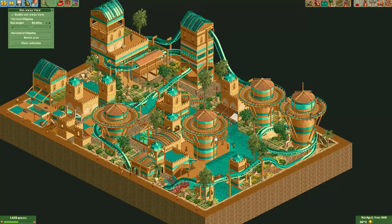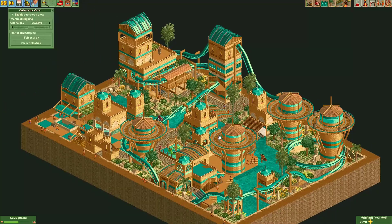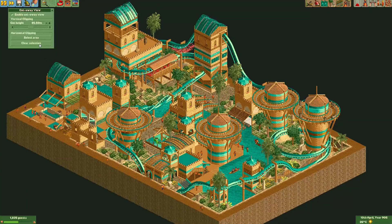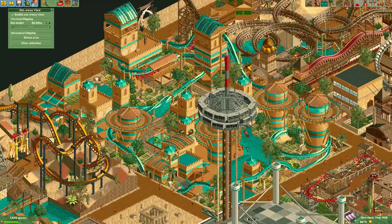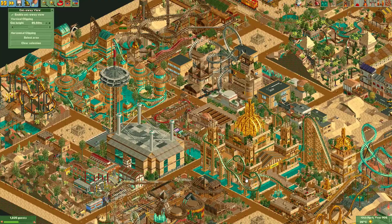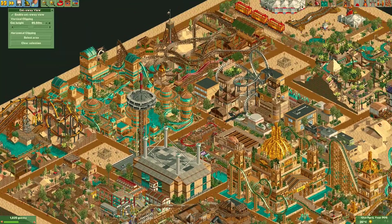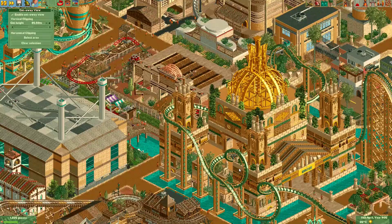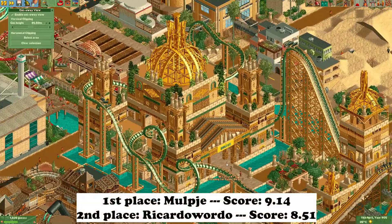Not considering realism, the coaster has a really nice color and it's nice to see it travel throughout the plot. The buildings all look really nice together, and these towers have a really interesting shape. Fantastic work from Ricardo Wado. Now it's time to reveal which entry won this round - here we have Ricardo Wado's, here we have Milpje's, and the winner of Multiplayer Round 41 is... Milpje!